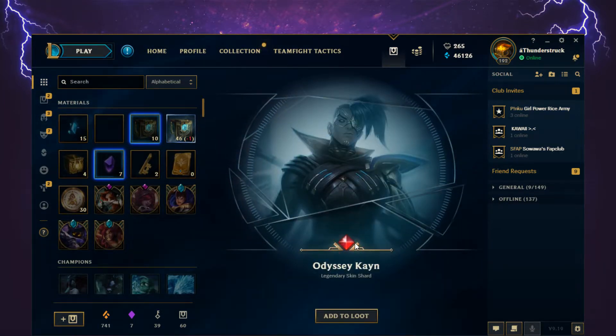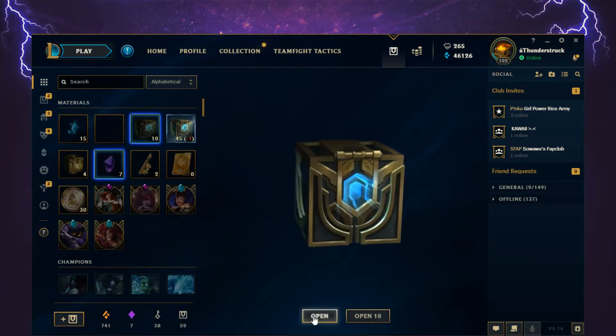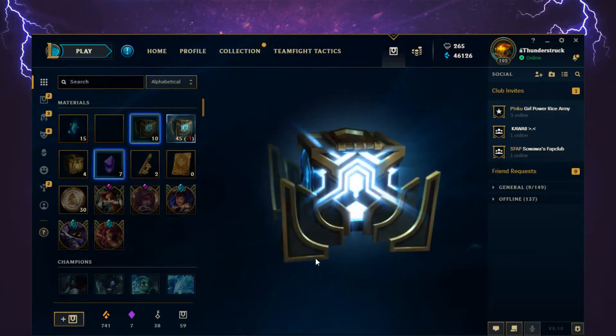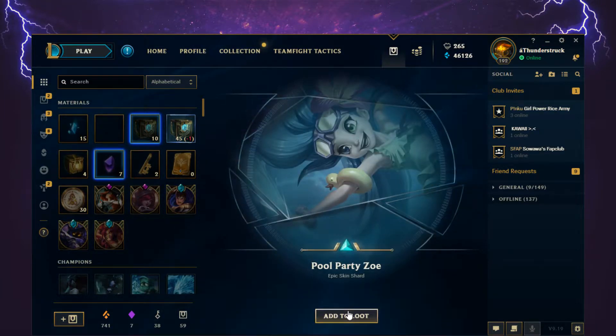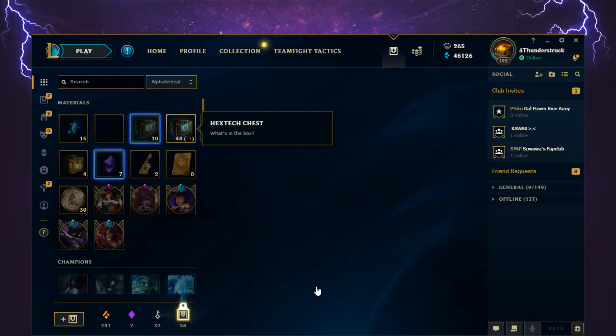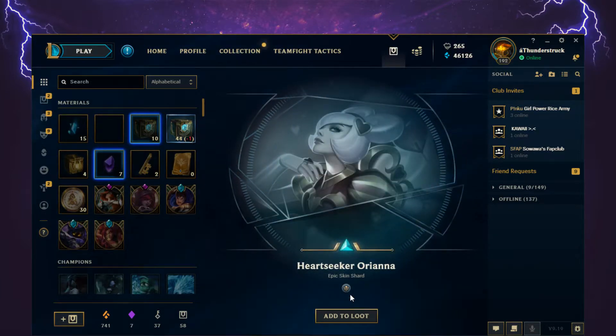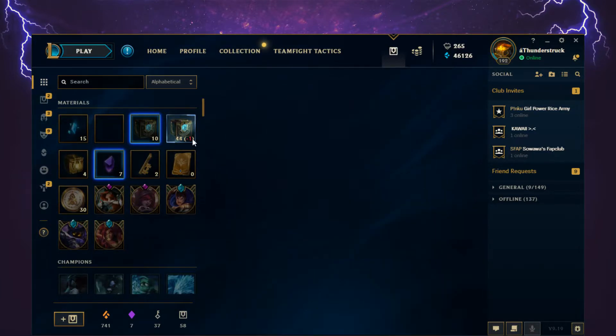Odyssey Cain, legendary skin shard — though I already got this one permanently from my Twitch Prime Month 4 Rift Rewards, so that's one I could disenchant. Pool Party Zoe, epic skin shard. Heartseeker Orianna, epic legacy skin shard.